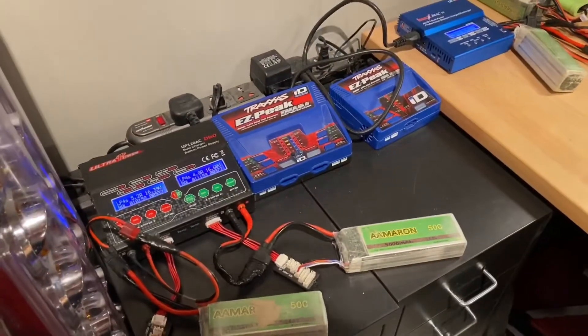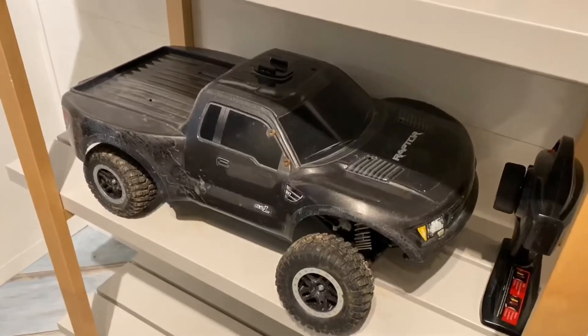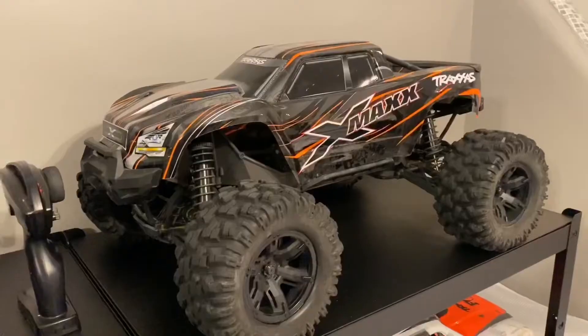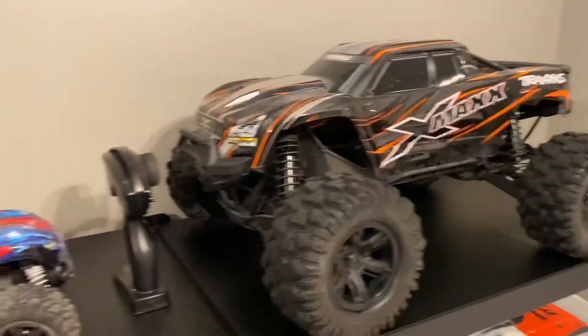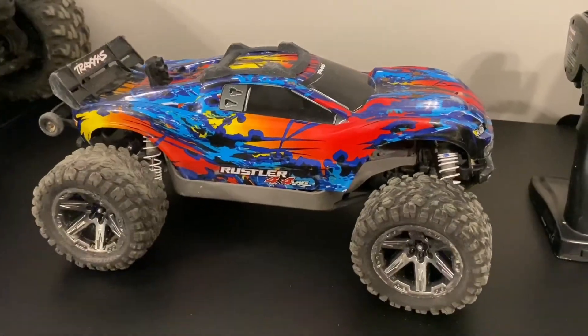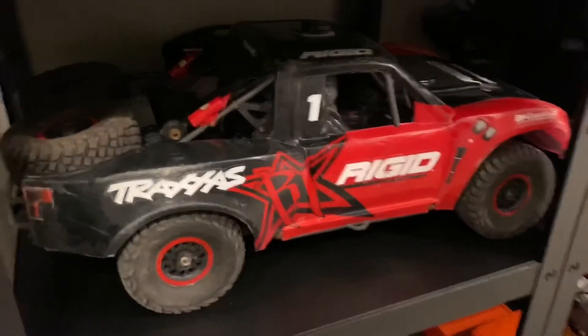Over here we have our charging station where we're charging our batteries. Over here we have a Traxxas Raptor with a sound kit. Here we have an orange and a green X-Maxx, and in the middle we have the Rustler 2.0, and we also have a red and an orange UTR.